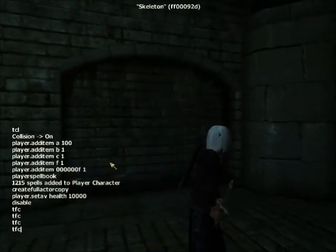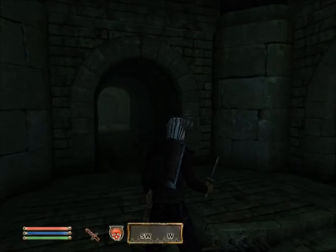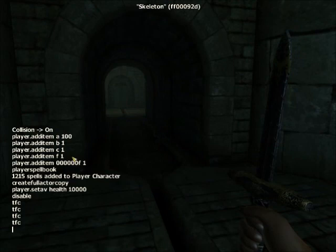TFC stands for Toggle Flying Cam. There are also some other toggle commands you can use. I'll get back to you on those — but those are some codes you can use right now. Thanks for watching.